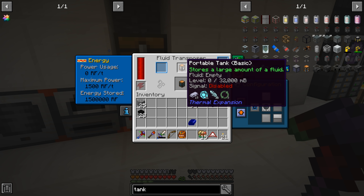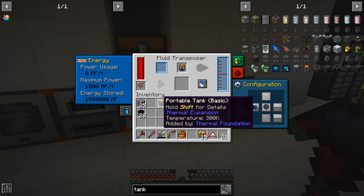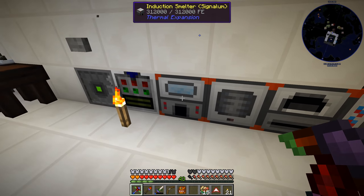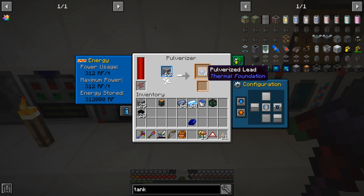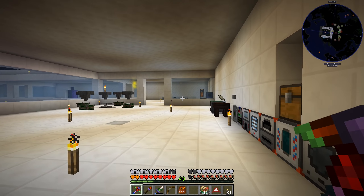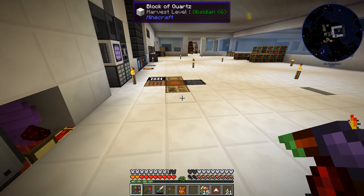We're just about done filling those. These portable tanks do work as buckets. Now I need to grab some lead — we need three stacks of lead. I'll set the pulverizer to auto output disabled and pulverize the lead. That'll get us two stacks of pulverized lead. I need about half a stack more lead — a total of three stacks. I also need the pulverized variant of platinum, so I'll swap that in as well.